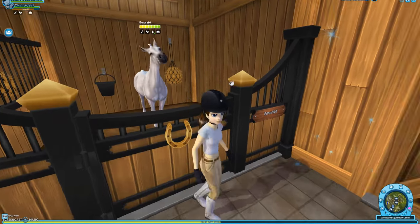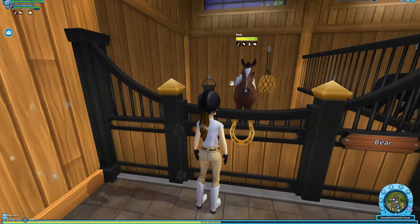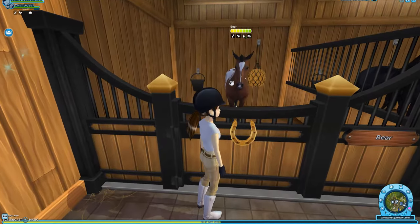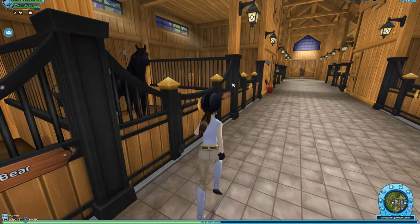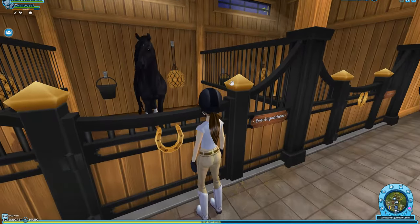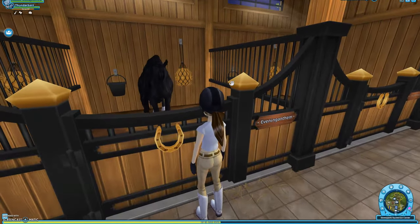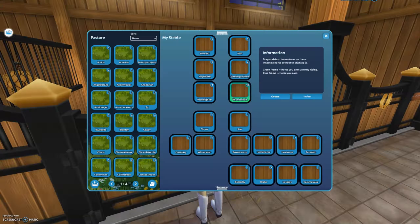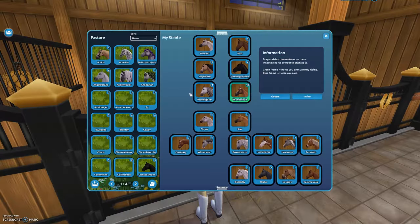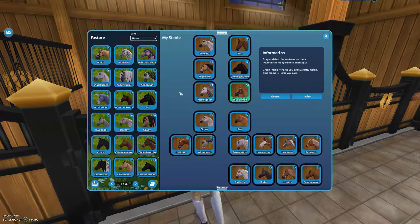This is Emerald — an Arabian. I really like her; her gaits are amazing. This is Bruno — an Appaloosa. Really like him. And this is Midnight — a Friesian. I'm not a fan of the Frisian's hand gallop; all their other gaits are nice except that one.